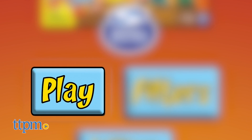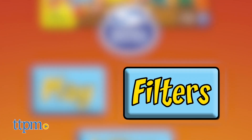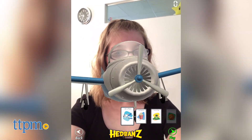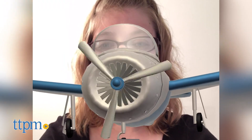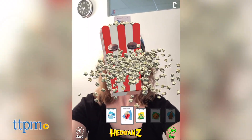You can choose the play section of the app to scan cards as players wear them, or go straight to filters and just get silly with the filters you've already scanned. Some of the filters have special features, such as spinning rotors on the plane, and a popcorn box that launches popcorn when you open your mouth.